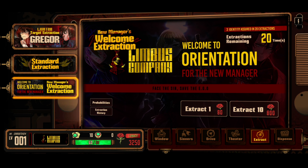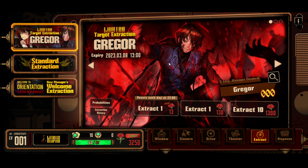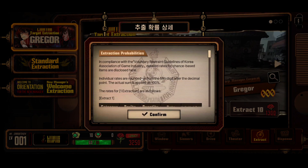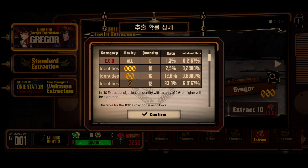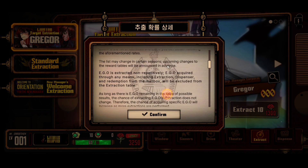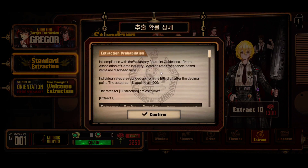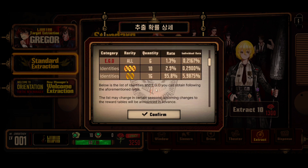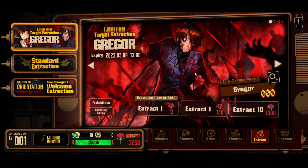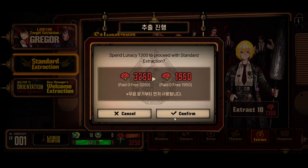Go on the Standard Extraction or on a Target Extraction. Here I believe you have an increased chance for Gregor. Let me check the probabilities: Ego is a 1.3% chance, so it will be really hard to pull Ego. Identities are at 2.9% right here. On the standard banner the probabilities are the same — 1.3% — and there's a featured Gregor target. Let me go on the standard one and re-roll on this one. This is the summoning animation — it looks super clean overall, I love the game.